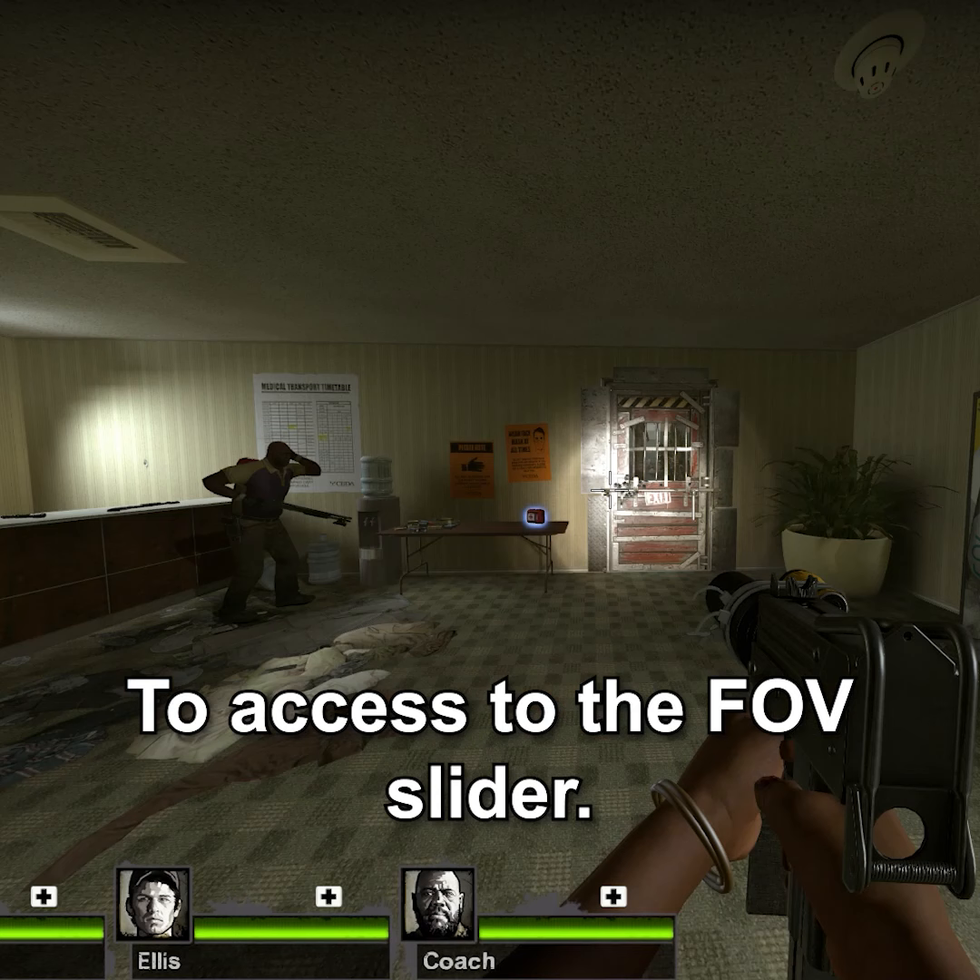To access the FOV slider, go to Options, then Multiplayer, and it should be the last option. Now tweak it to your liking.